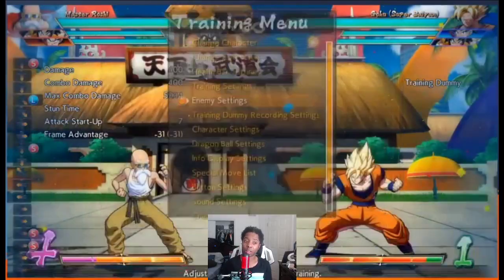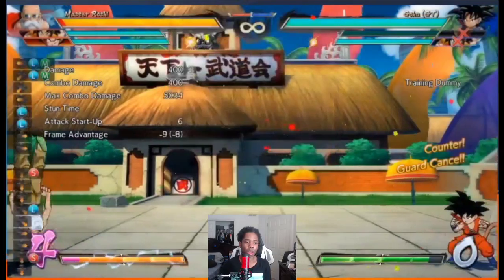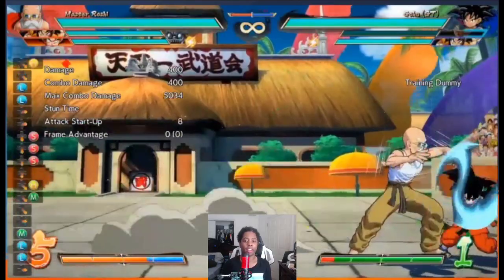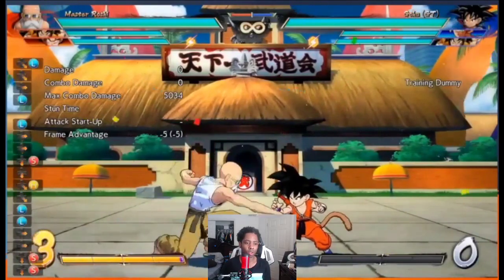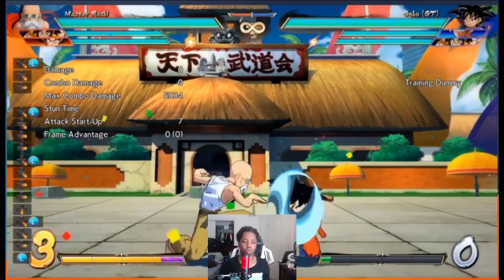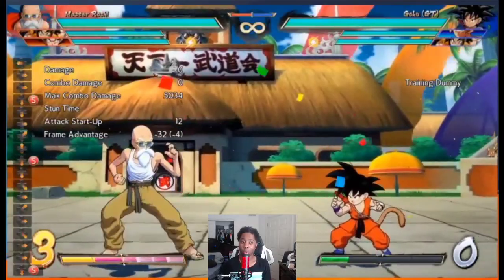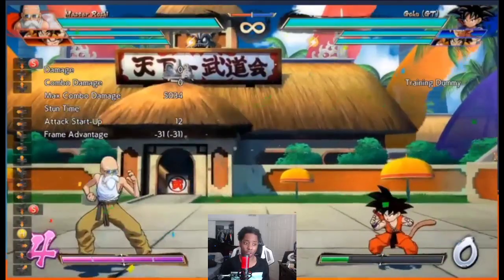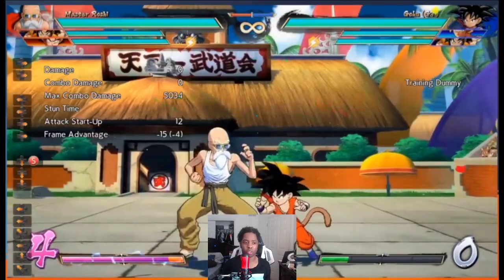His 2S is a backflip — looks like Trunks's medium flip, flipping backwards. The main thing is it's invincible to ki blasts, which is really strong, and he can cancel it into things on landing. They described it as a way to screw up super dashes — since you're moving backwards the super dash takes longer to track, and he can land and cancel into an anti-air. It's about 12 frames. It could also change his frame data on ground moves if he can act during it.